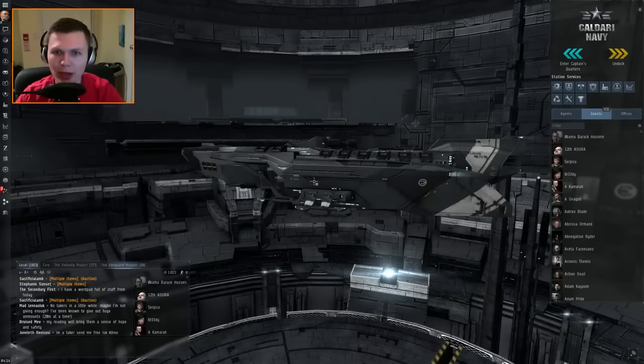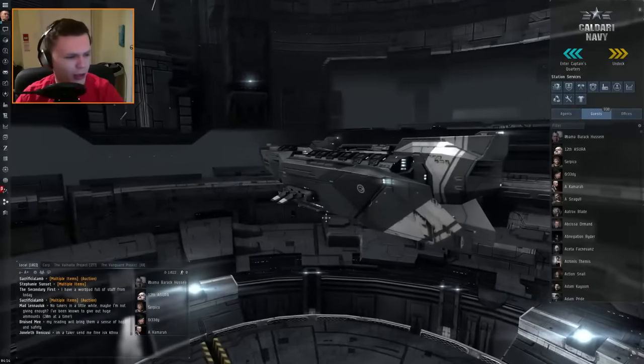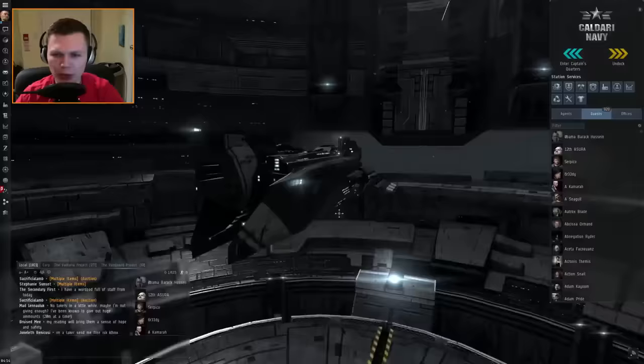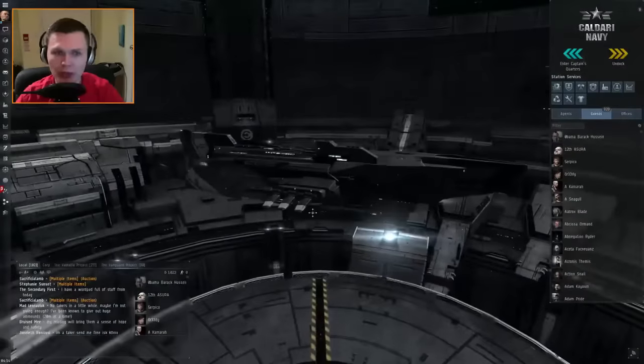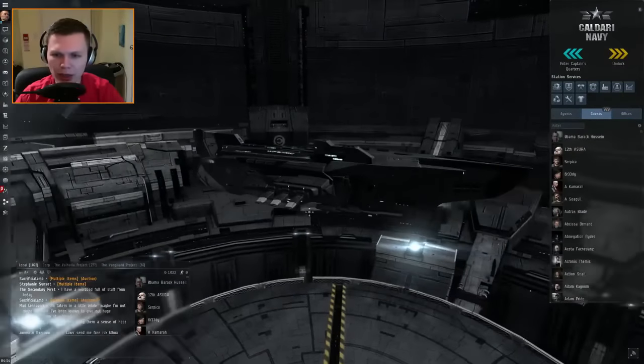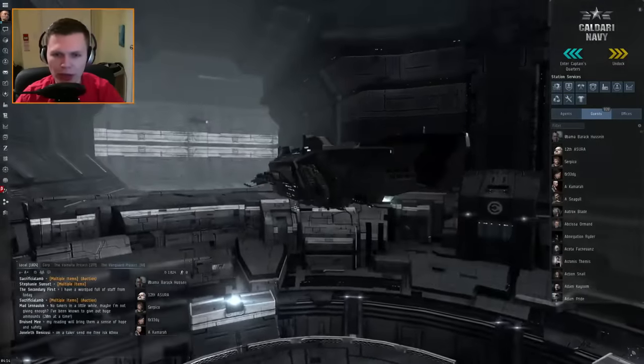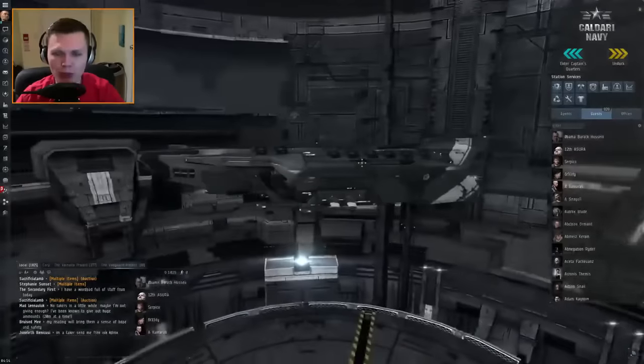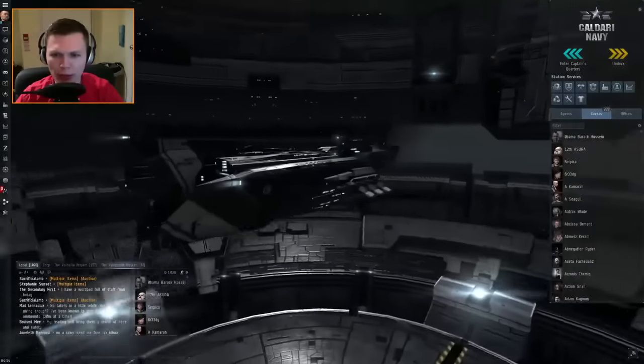Hey there everybody, I'm Reload and I'm playing EVE Online. I decided to revisit the Operation Frostline sites, particularly because there's new loot that has been dropped. Last time I played I used a cruiser, and I wanted to see this time if I can do it in a destroyer — something a little more cheap and a little bit more mobile.